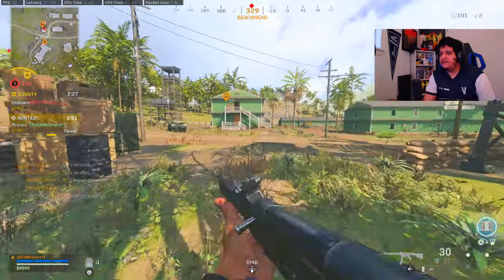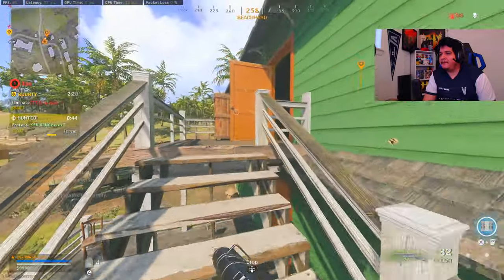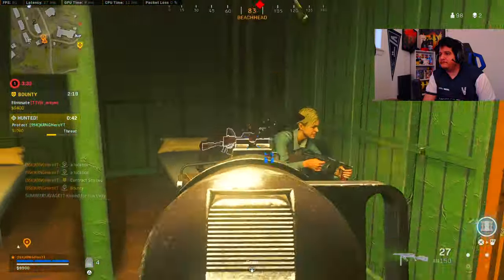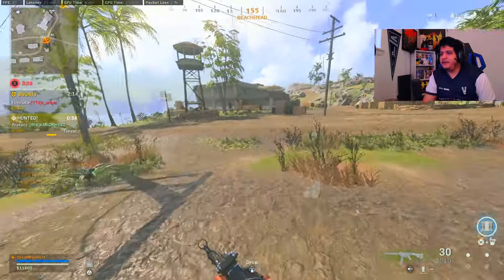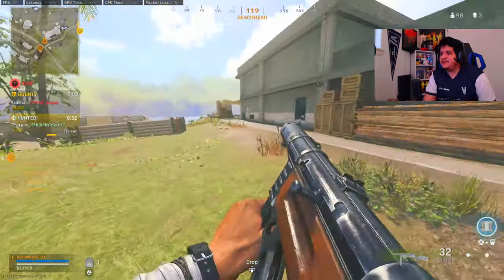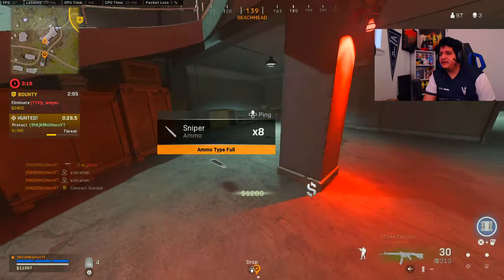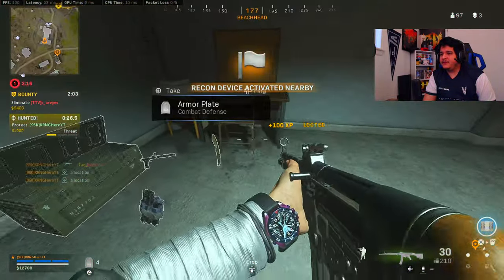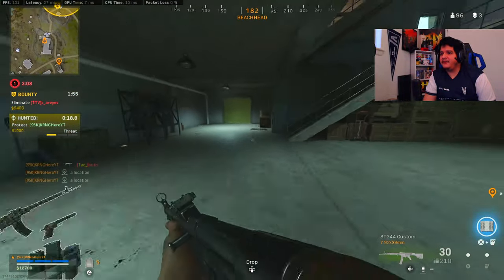He took my kill — gonna have to body him on my own now. He's on my right — hey, sorry there buddy. I know you were trying to run away but we don't let that happen over here. Holding a spot down like this — Beachhead is pretty OP. I can see there's a person down there; we won't worry about them until later. We gotta get to this car. What guns are you guys starting to rock in the comment section?